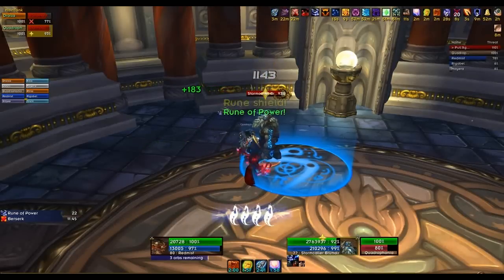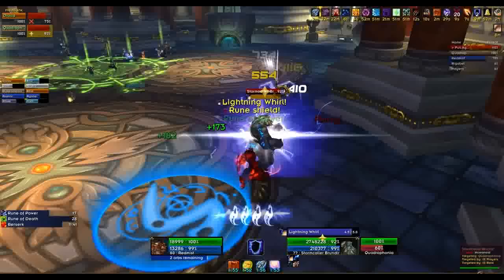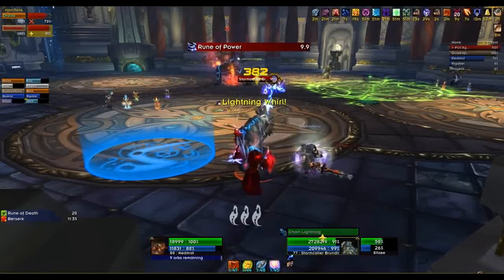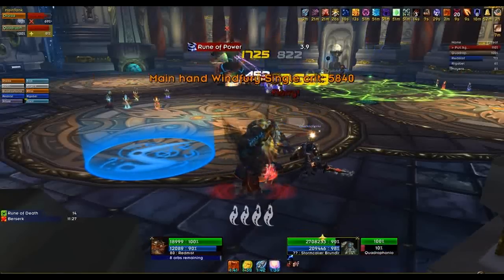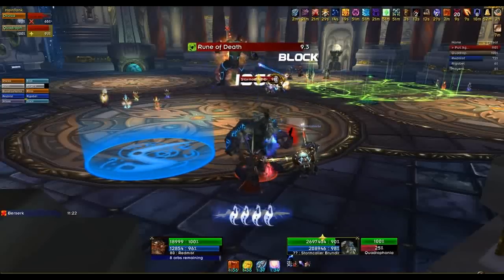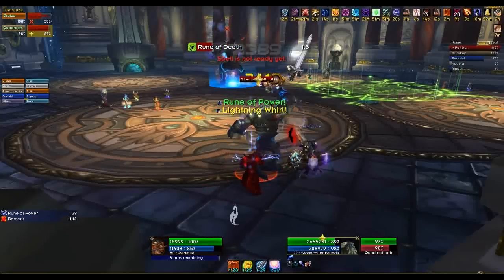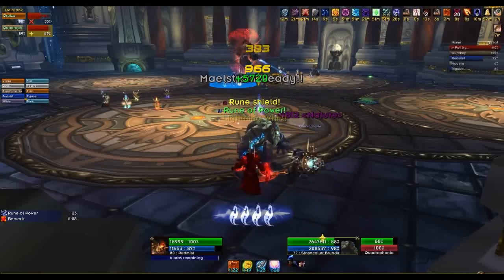We're going to do the Stormcaller last. This is considered easy mode, even though for an average raid it's still hard. The extra abilities gained — that green patch on the ground you can see in the distance in the back right — that's called a Rune of Death. It's very large and anybody stood in it will take significant quantities of damage, about 6k per second, which is a lot. If you're stood in it, get out really quickly. If it happens at the same time as a Lightning Whirl or Chain Lightning, it can kill people, and it needs to be dealt with very carefully.